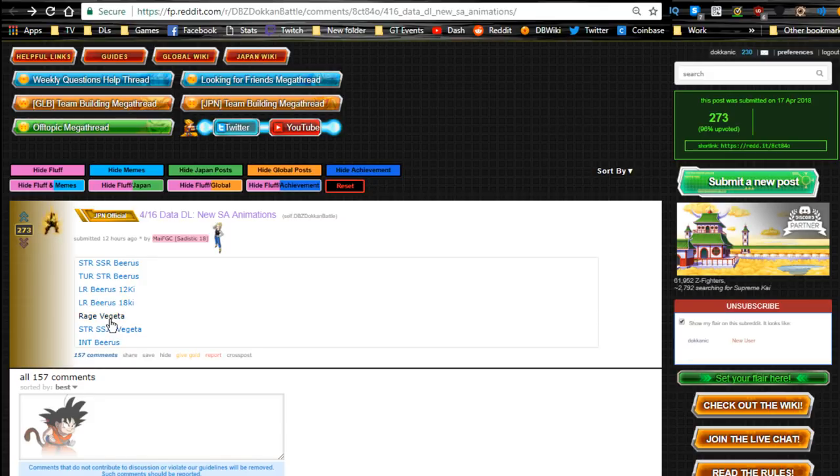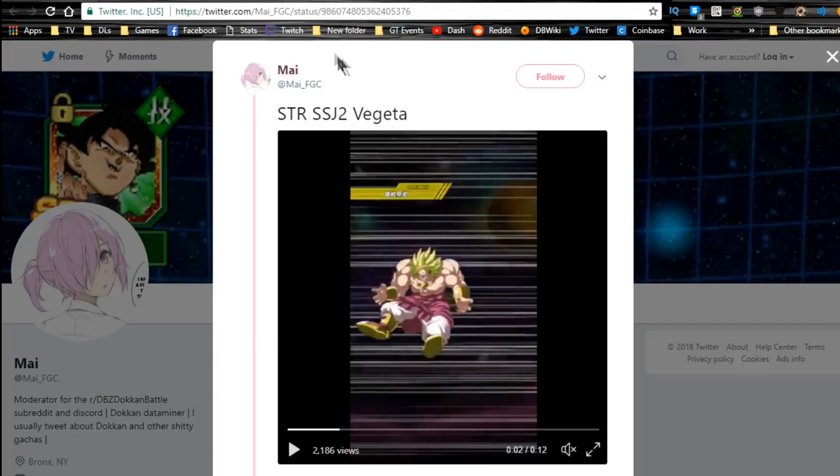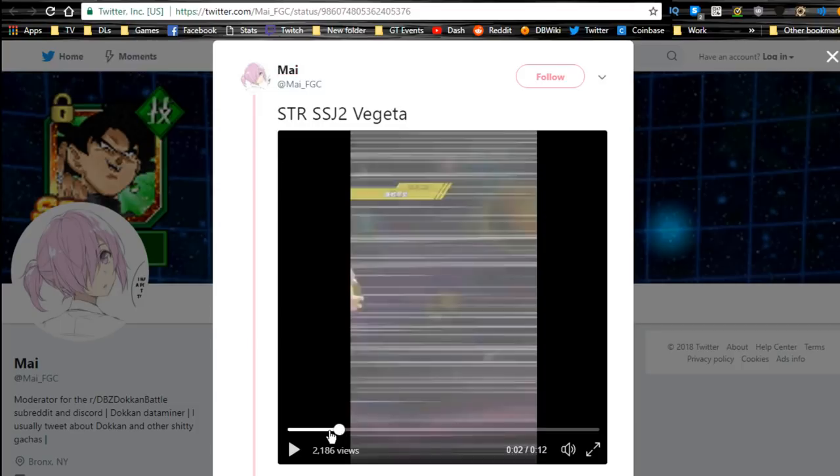With the Rage Vegeta event — that's the Majin Buu Saga Vegeta and his AGI counterpart — the free-to-play version will be here as well. If you haven't seen my global video, go ahead and watch it. It is available on the JP side right now so you can play it. That Vegeta is really awesome. For those on the JP side, as you probably already know, this is the Vegeta I'm talking about — he counters, so he's a pretty awesome unit.